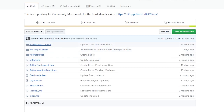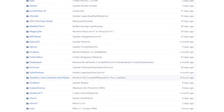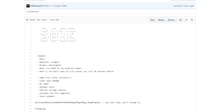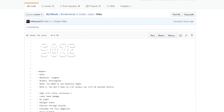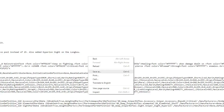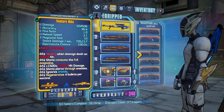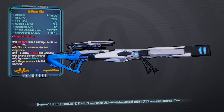The easiest way is to click on the link in the description which will take you straight to it. If you're on the Borderlands 2 community GitHub, click on Borderlands 2 mods, head down to Soz's section, and click on the Nike. This brings you to the weapon page with all you need to know plus the code itself. Click on the raw tab in the top right, then right-click and save as into your binaries folder. Name it what you like, then in-game activate the console command — for me it's Nike.txt — and this will change your weapon into the Nike.